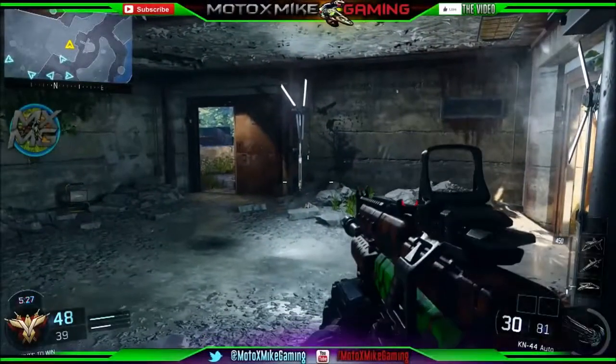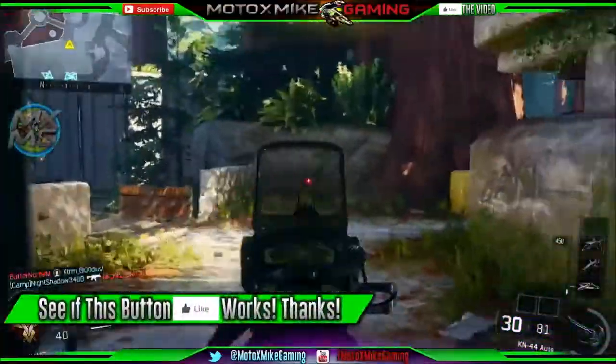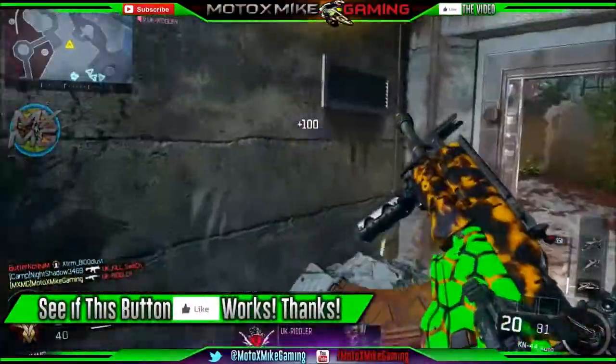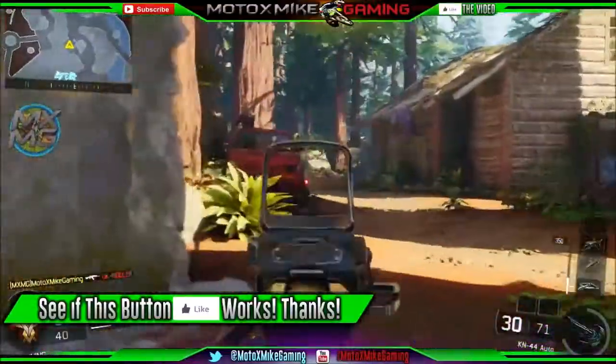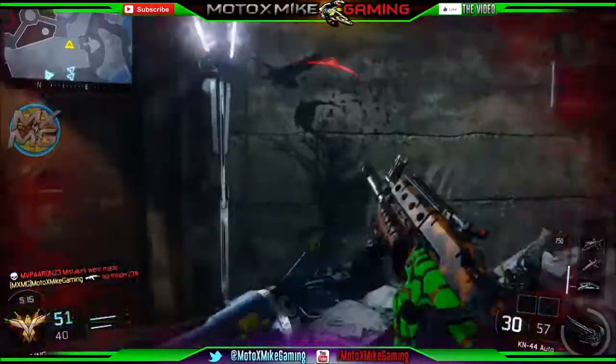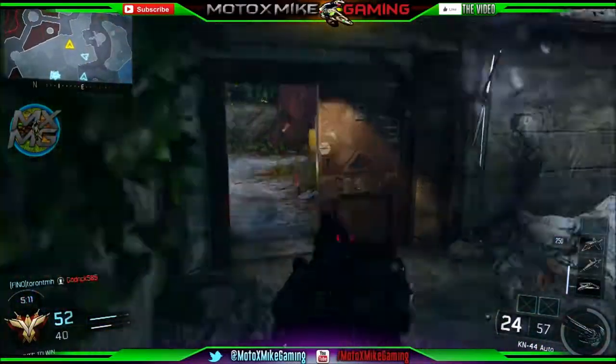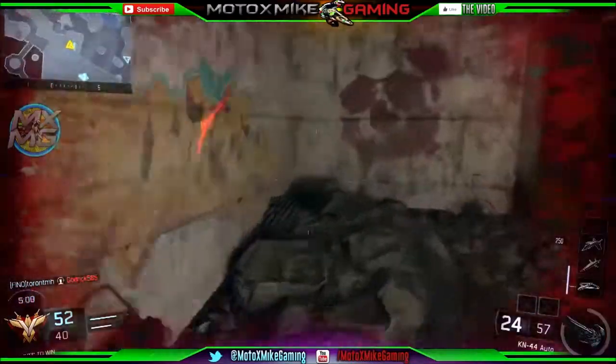What is up guys, Motocross Mike here. Today I'm going over how you can get crypto keys faster in Black Ops 3 multiplayer. They're used in the black market in multiplayer, and basically the only things available in the black market right now are two supply drops: a common supply drop and a rare supply drop.